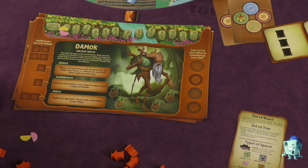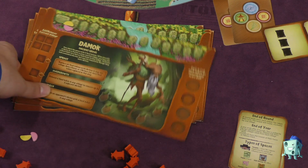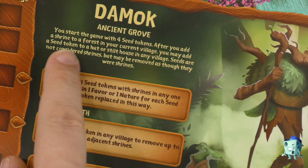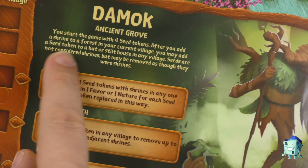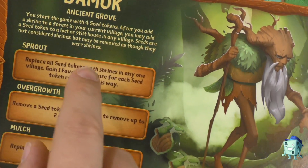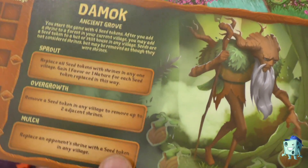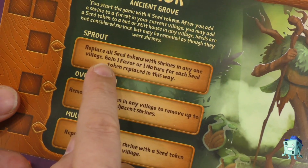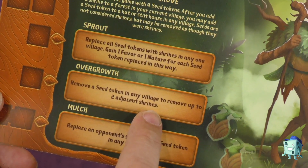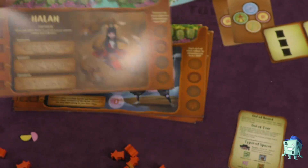Some actions involve adding or removing shrines. Each spirit also has special abilities, including one that costs two action cubes. For example, one spirit starts with four seed tokens — after adding a shrine to a forest you can place a seed token on a hut or stilt house in any village. Seeds aren't shrines but can be removed as though they were. You can replace all seed tokens with shrines in one village and gain favor and nature for each replaced, or remove a seed token to remove adjacent shrines, or replace an opponent's shrine with a seed token.